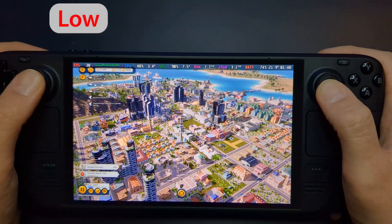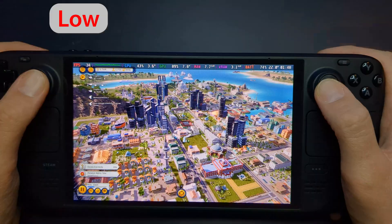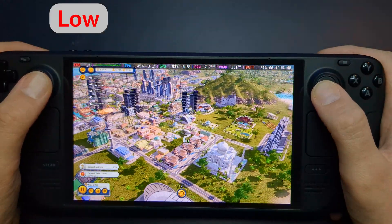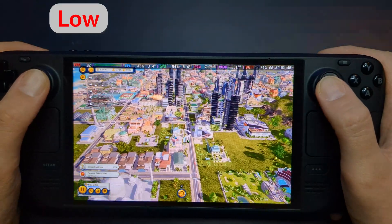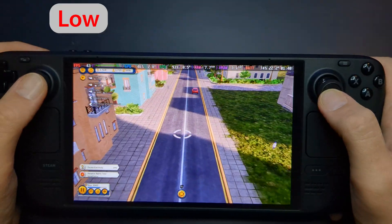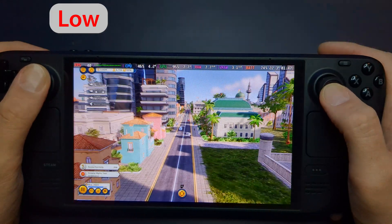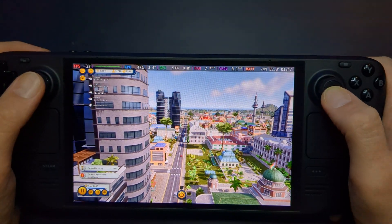Next, I tried the low settings. This strikes a better balance between visuals and performance. Buildings and terrain start to look a bit sharper, and the overall aesthetic feels more polished. Frame rates here average between 30 and 35 FPS, which is still playable, though slightly less consistent in busy areas.